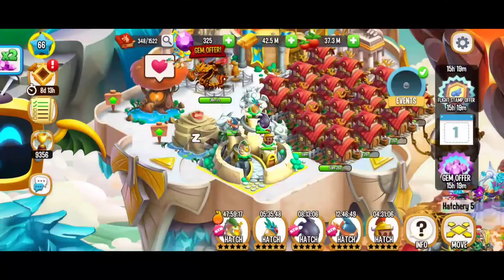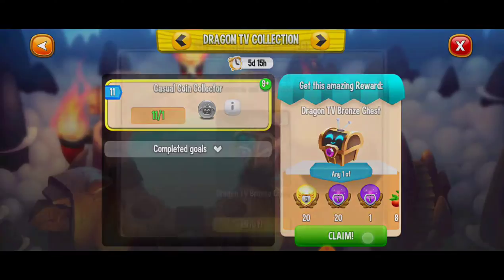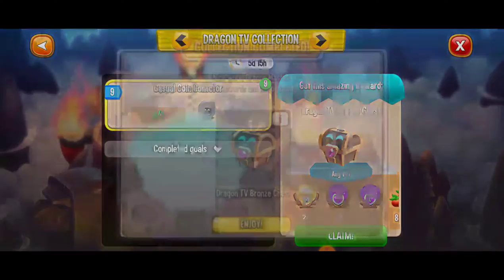Thanks again for watching this video, I hope you enjoyed it. And let's go get the rest of those bronze chest rewards. So here, this is looking fantastic — some more food and a little bit there. Another 8,000 food. If we keep getting this food, I'm going to be tempted to level up that bio-augmented dragon. Can't wait for two days from now — once we get to hatch that dragon, it's going to be so cool.